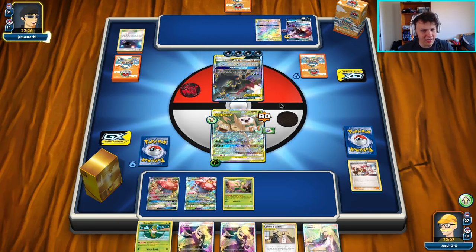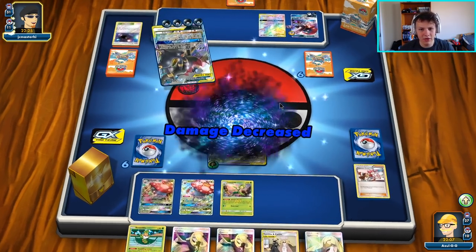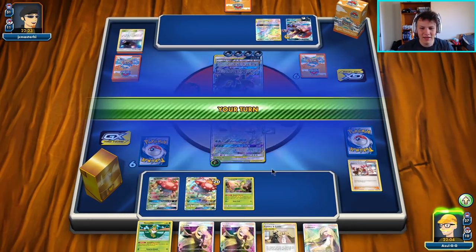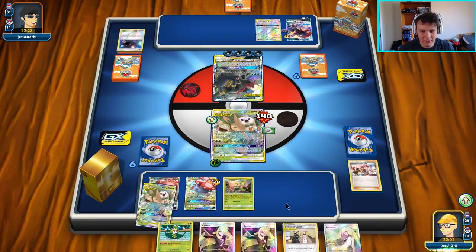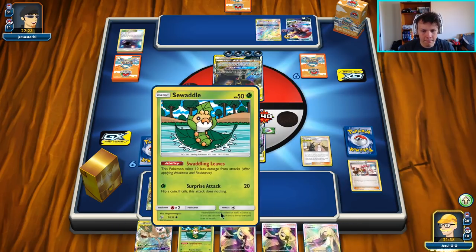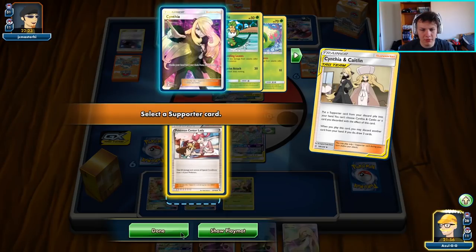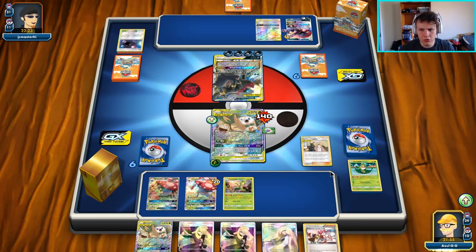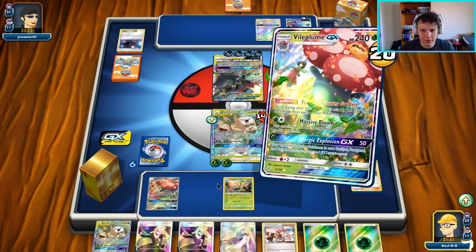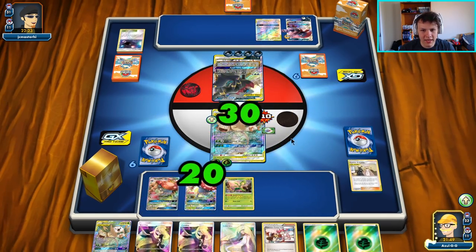They can GX attack us now, but I'm not too worried about it. They're choosing not to, so they definitely are aware that T-Tar is probably the better GX attack to go with, which we have to play around unfortunately. So it's going to be Cynthia and Caitlin. We want to get the Pokémon Center Lady. Draw three cards. More Grass energy is perfect. Heal up. We will be able to now heal with our attack as well.